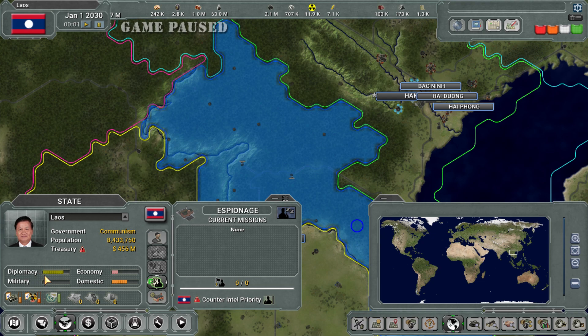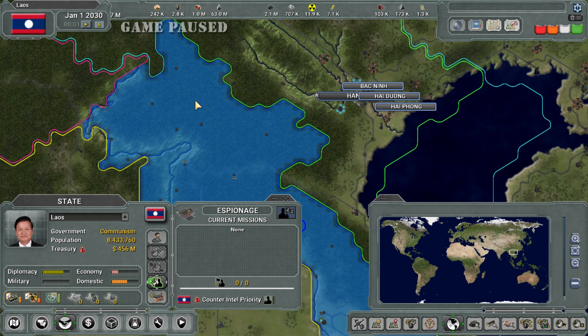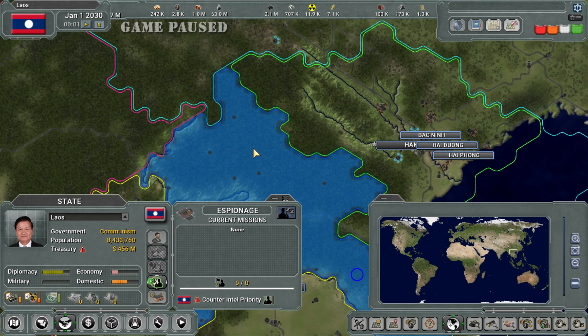When you're in this type of government, you have to keep your military happy because they will overthrow you. From time to time other countries will be overthrown by the military. If you're a dictatorship or communist, you need to keep your military happy — if you don't, they will kill you.